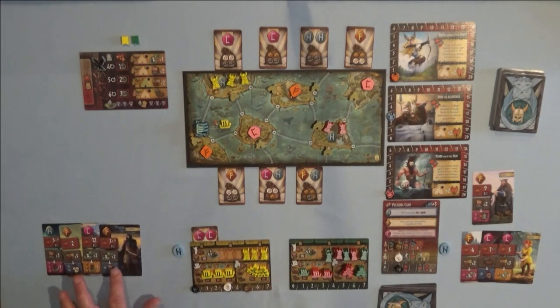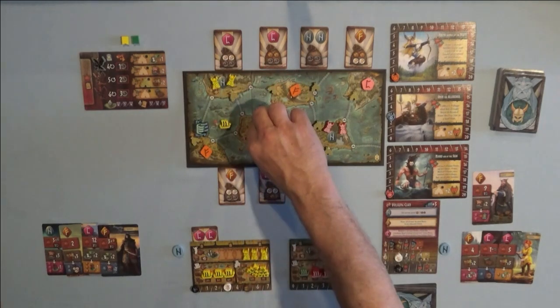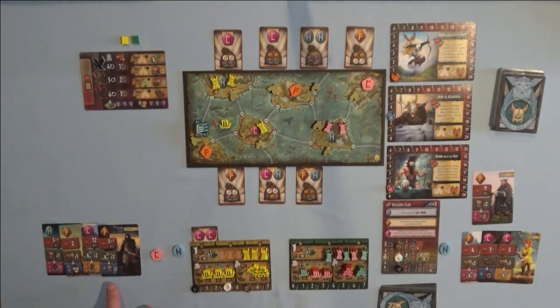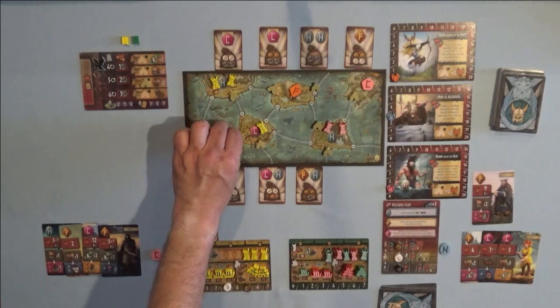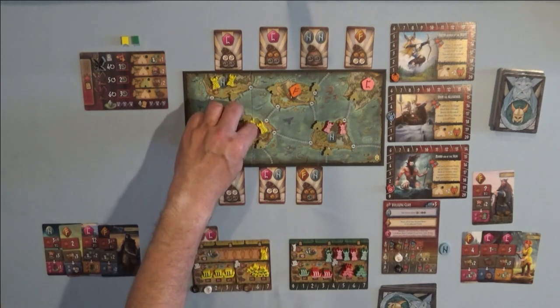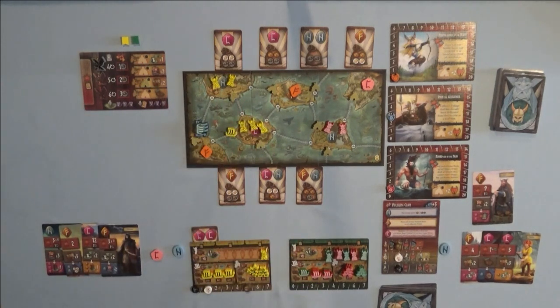Now it's my turn again. I get to move two of my settlers one island, or one settler up to two islands. I'm going to move one settler south to this island here and lay claim to it, capturing the C rune because I have boots on the ground. Because I only needed one N rune to take my special action, I get to move my boat two spaces — I'll move it just one from the fjord to the dock. I put two more boots on the ground for two more food. Now I have influence of five there and two up there. I need to build more boats to get influence in those areas to eventually build temples. That ends my turn.